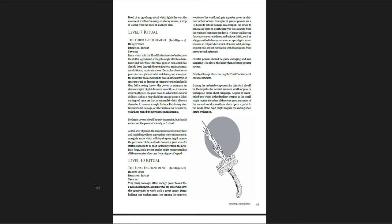Reading the level-ten ritual: 'The final enchantment is intelligence. Range: touch. Duration: instant. Save: no. Very rarely do mages attain enough power to cast the final enchantment, and rarer still are those who have the opportunity to work such a great magic. Items holding this enchantment are among the greatest wonders of the world and gain a greater power in addition to their others. Examples include a plus-five bonus to hit and damage on a weapon, or the power to banish any spirit of a particular type for a century once per day, a plus-five bonus to all saving throws, or an extraordinary and unique ability such as a huge anvil which may summon an apocalyptic storm or cause an eclipse when struck.' Gaining material components for this ritual should be the impetus for several sessions worth of play or perhaps an entire short campaign.